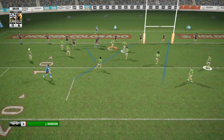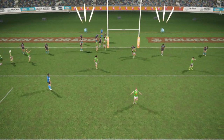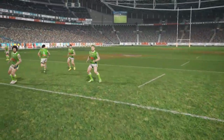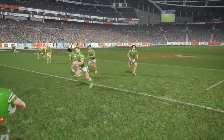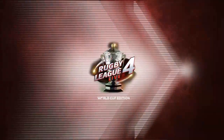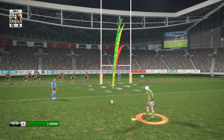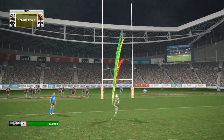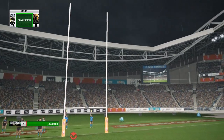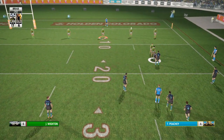Papali gets rocked there. Fourth play and there's the try - surely the match sealer, Jack Wyden! Good work again by Hodgson getting out of acting half, drew in a player on their goal line. The Titans were just a little bit too sedate there - they had to come up and try to shut the play down. But that should be all she wrote for the poor old Titans.